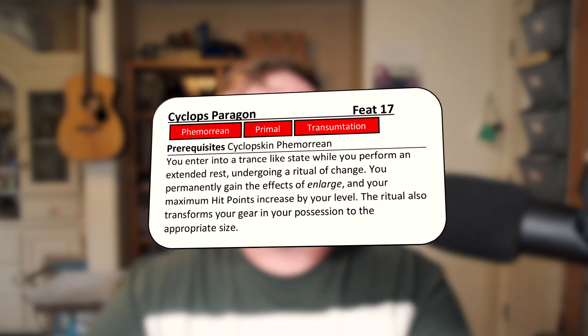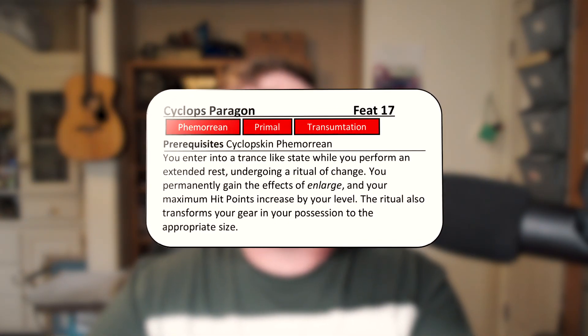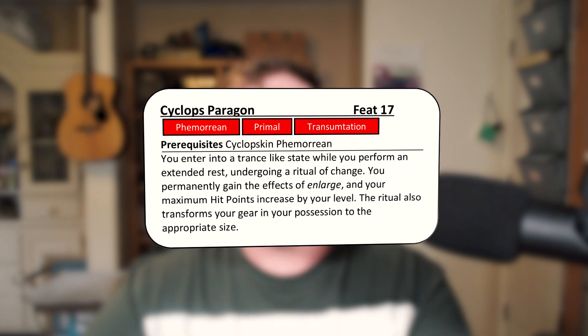Finally, we have Cyclops Paragon. This is very similar to the Lizard Folk feat. You basically permanently gain the effects of an enlarge spell, becoming Large and gaining a plus two to damage. You also gain an increase in your hit points equal to your level, so at 17th level you're going to gain 17 hit points when you take this feat.